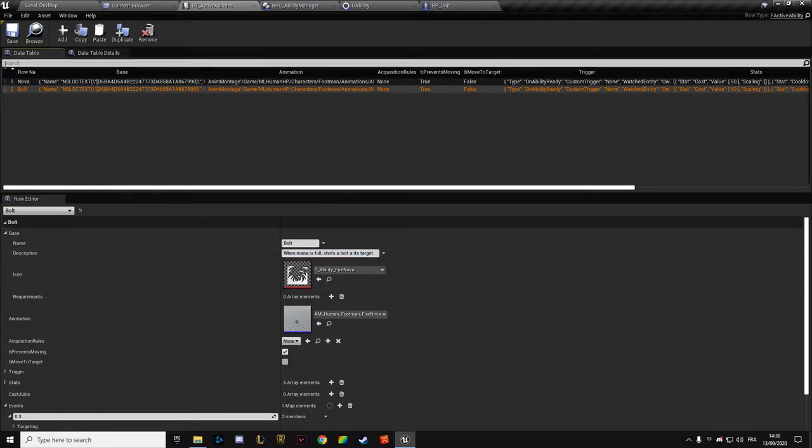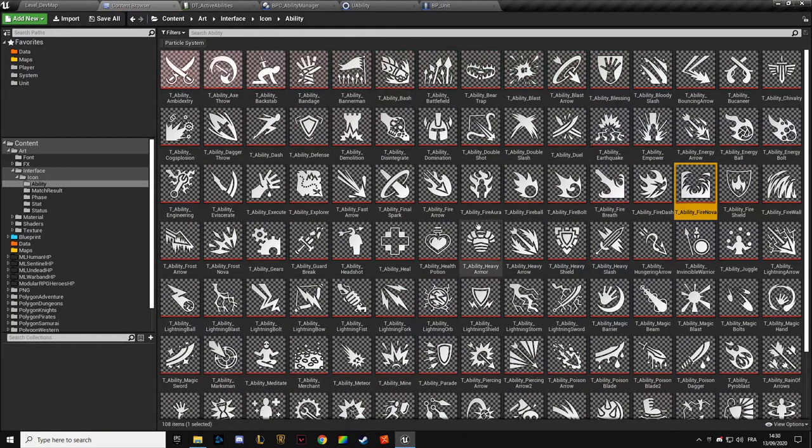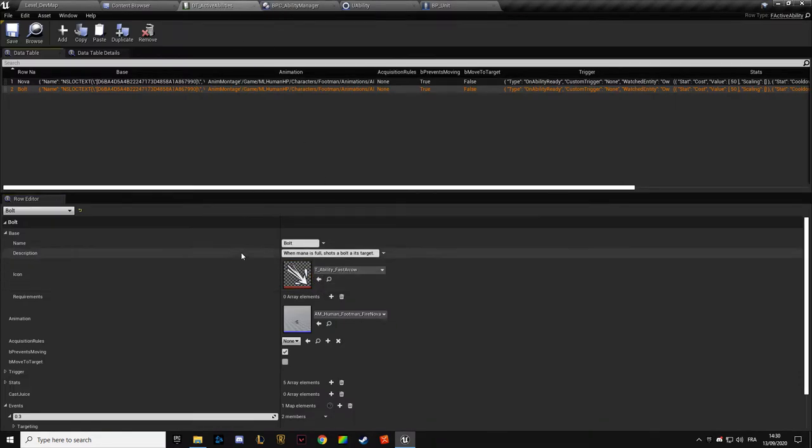You might wonder why we're doing the ranged attack now — it's something that is going to require a lot of new assets to be made, like the projectile and a lot of the logic we're going to need to create ranged attacks by default, not just abilities. So that's why we're doing this.